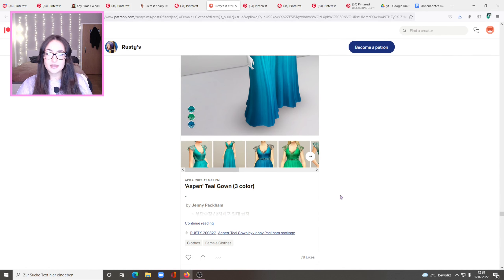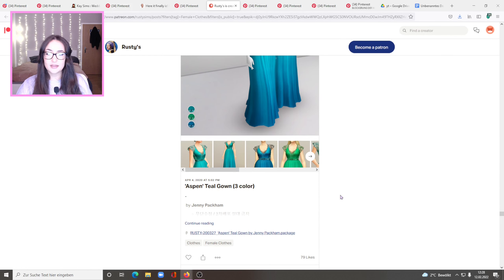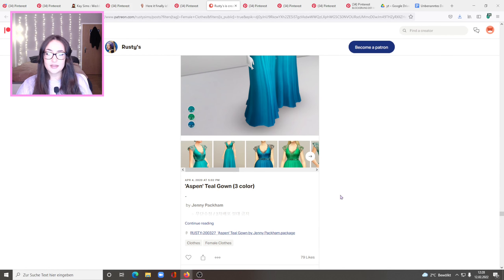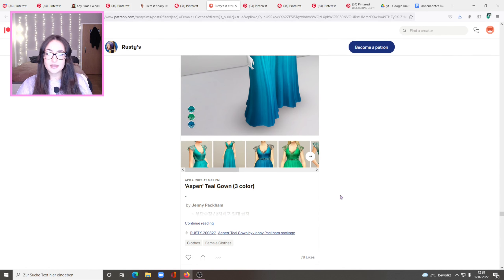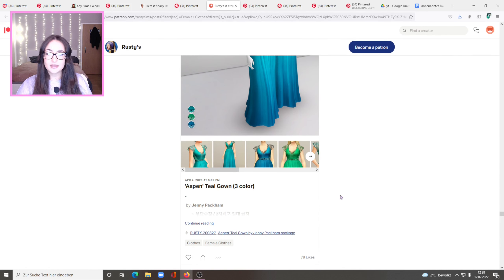This is a beach wedding themed pack by Zoo Sims. It's so cute! I don't know why it's turned but it's the wedding dress Fairy Godmother — beautiful. Here's a closer look at the pack. I definitely want the Lease dress, the Alethea dress, and the Cascada dress which looks beautiful — that's the one in the middle. And there's also a kid's dress, the Nafisa dress. Absolutely beautiful.